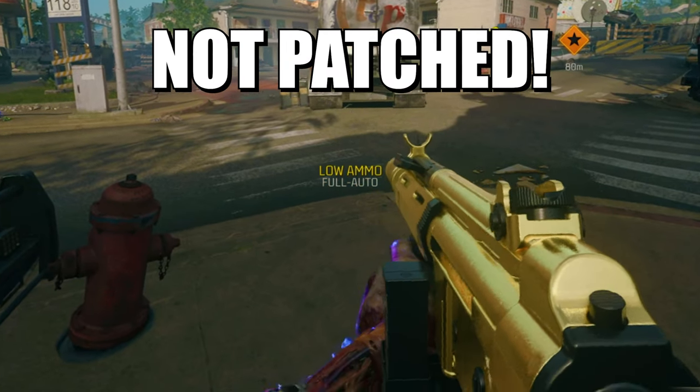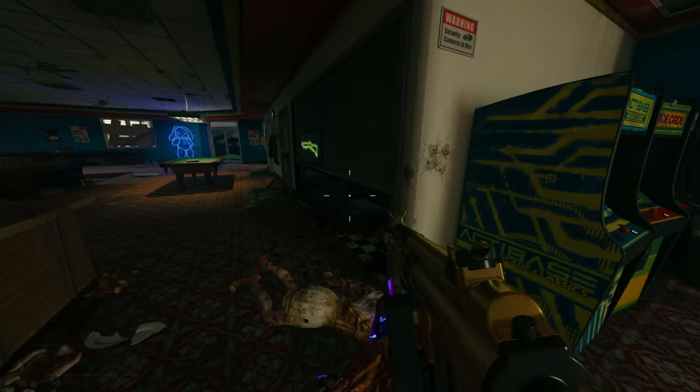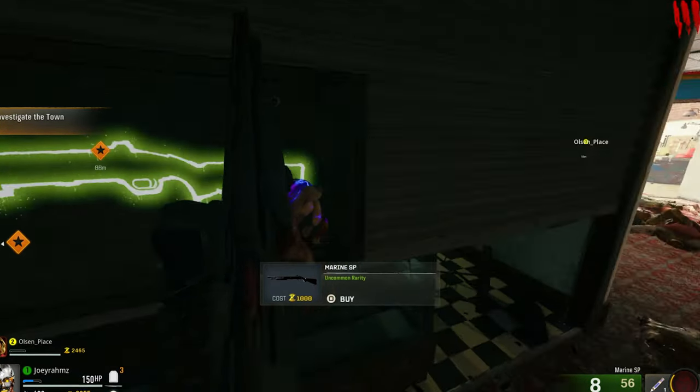I'm going to be showing you how to do the three weapon glitch very easily, very simply in Zombies, any map, anywhere. So all you need is a second weapon that's not a pistol — grab one from here.